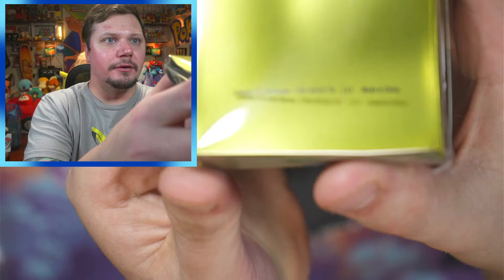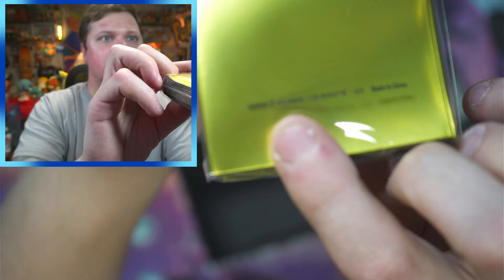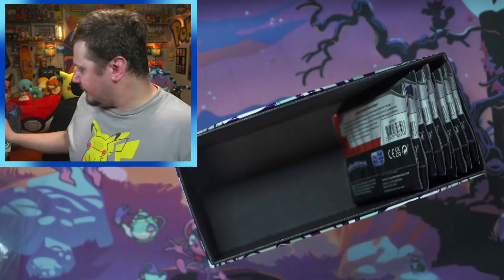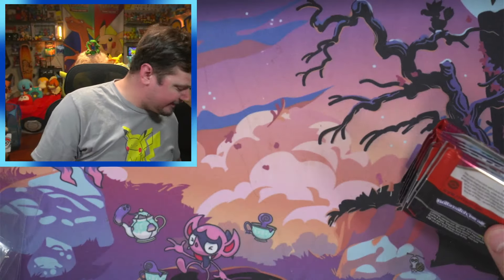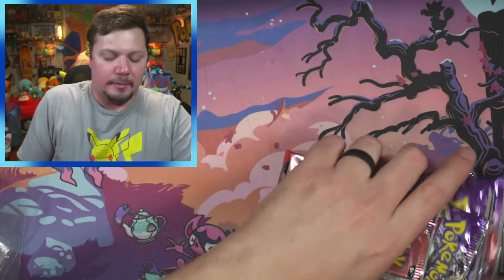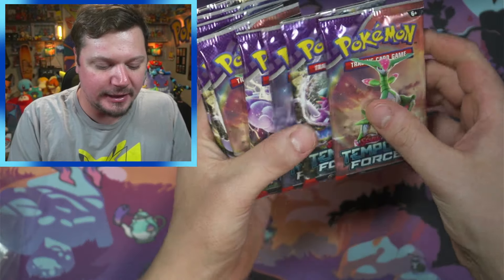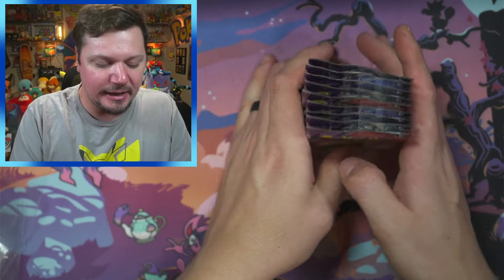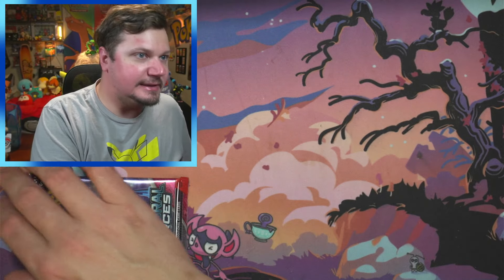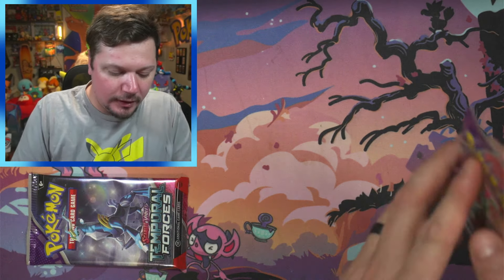We've got the Walking Wake sleeves, which are very cool. On the inside it comes with 27 card sleeves. Then it comes with the nine packs — two, four, six, eight, nine. We gotta pick the lucky one, which is this one right here. We'll set that one aside. Okay, let's move right along.